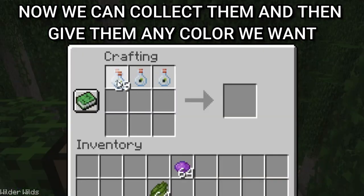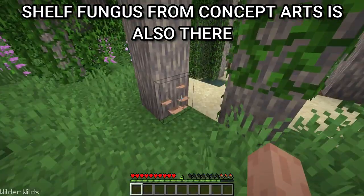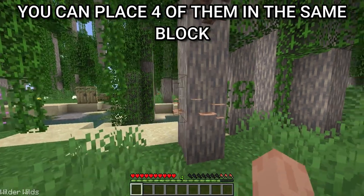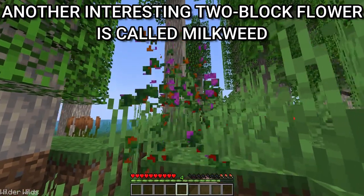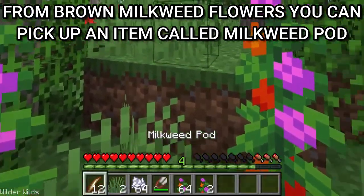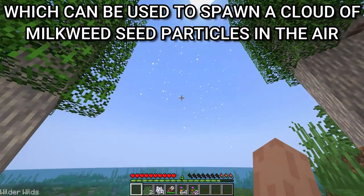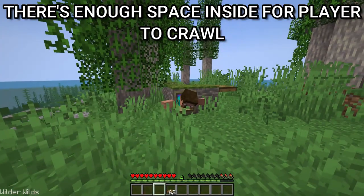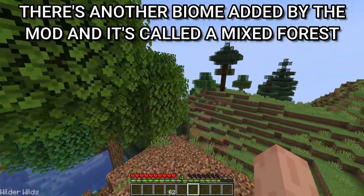Not only do fireflies look perfect, but now we can collect them and give them any color we want, so they'll fly around our base and make us happy. Shell fungus from the concept arts is also there — you can place 4 of them in the same block, and it works just like sea pickles. Another interesting two-block flower is called milkweed. From brown milkweed flowers you can pick up a milkweed pod, which can be used to spawn a cloud of milkweed seed particles in the air. Hollow fallen trees can be found in most biomes and there's enough space inside for a player to crawl.